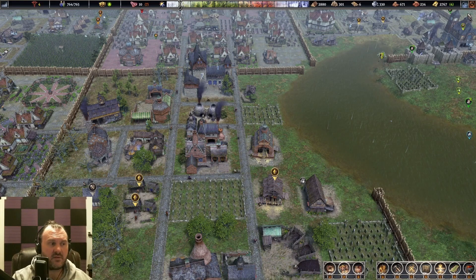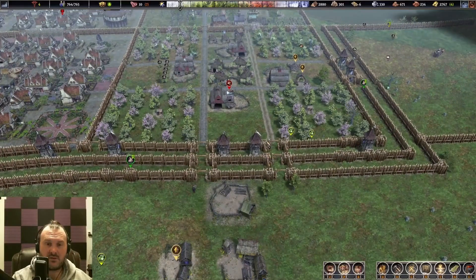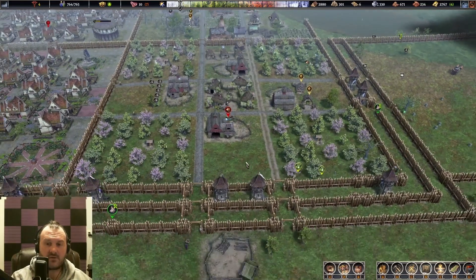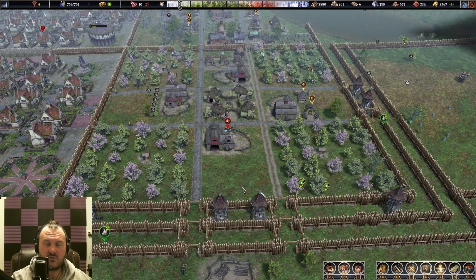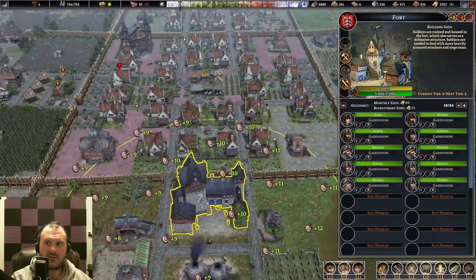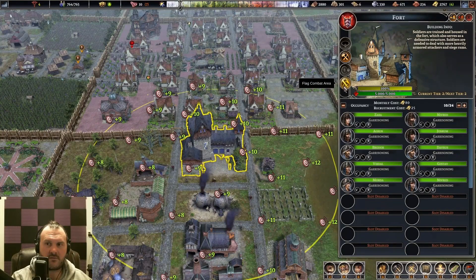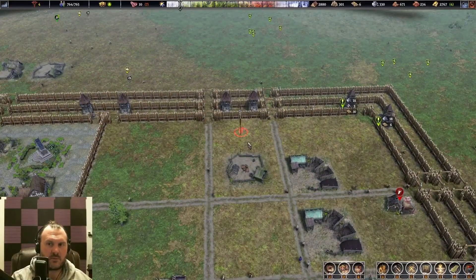Now that we've covered the buildings needed to set up defenses, let's talk about the enemy units. The first few raids will be lightly armored units that your bows can easily take down. Watchtowers and lookout towers are your go-to for the majority of the game. In the later game, when you start running into shield breakers and heavily armored champions, you'll need soldiers to back up your towers. To deploy your units, select your barracks or fort, hit the flag combat area, and set it to the area you want — they'll proceed there and help defend.